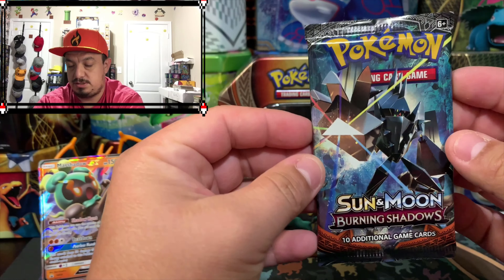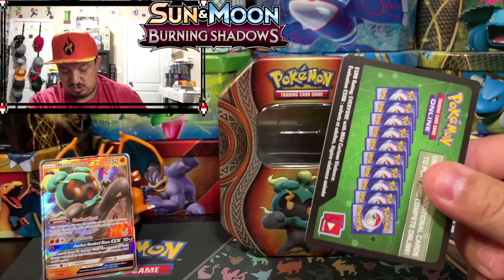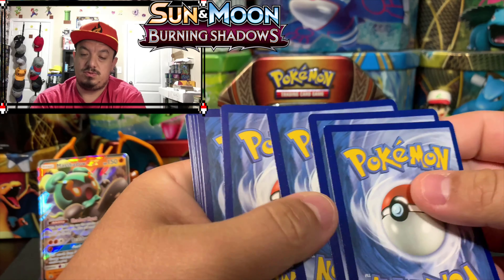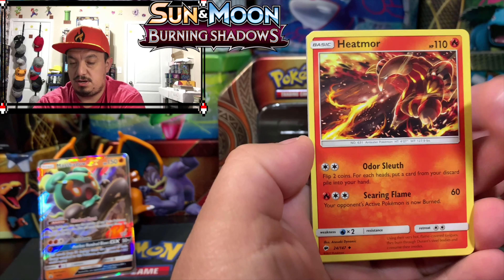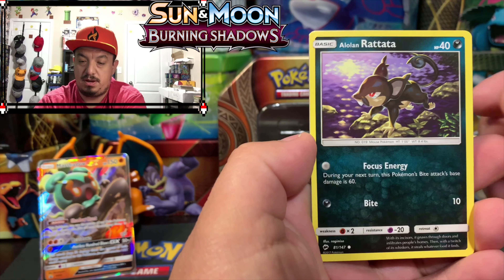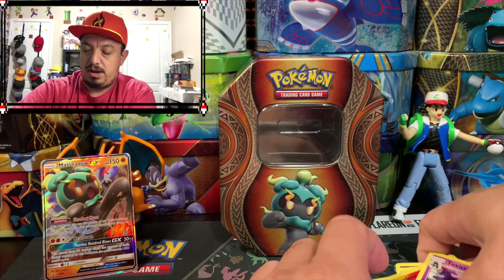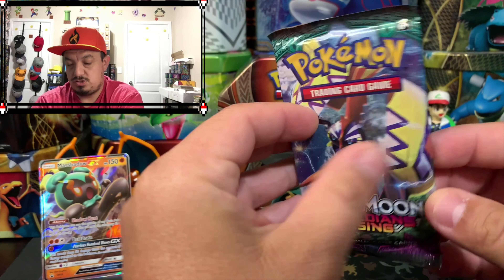Let's go ahead and start off with this. I'm hoping for Burning Shadows to give me some sort of Charizard. Here it goes — one, two, three, four. We have an energy card, Hitmonchan, Lana, Tormenting Spray, Togedemaru, Wingull, Alolan Rattata, magic card, Pansage, Charmeleon reverse holo, and a Toxicroak rare non-holographic card. That one goes there, onto Guardians Rising.